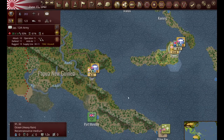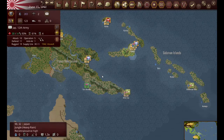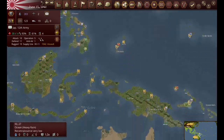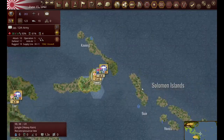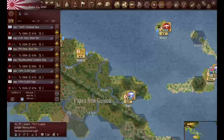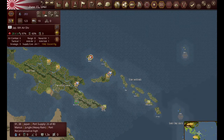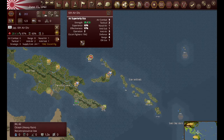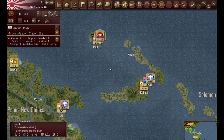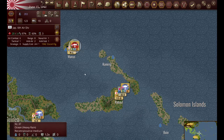I've been taking air attacks since I've taken the Philippines. They moved their air down here and have been attacking with air, getting hits on my small boats and sometimes sinking them. I have these fighters here with range 8, but for some reason they're not actually defending Rabaul very well. So I'm going to have to probably move this bomber into Manus.